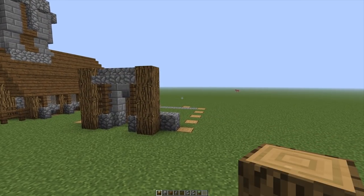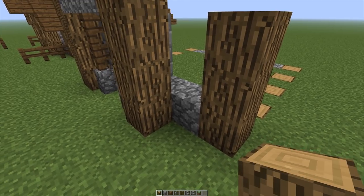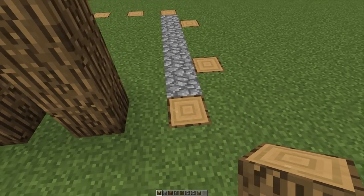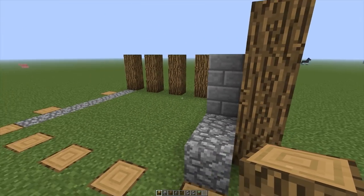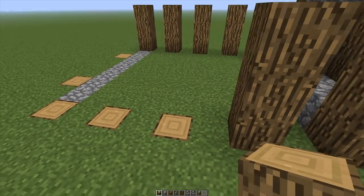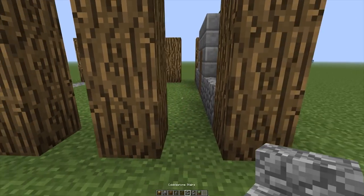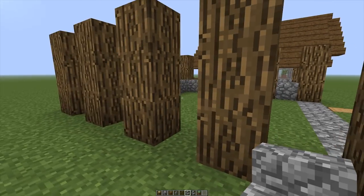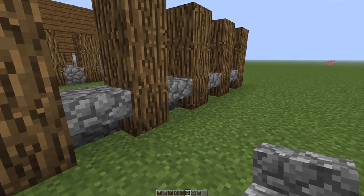Moving on, we're going to be building the right and left hand side of this church. Again, we're going to be using some oakwood log and we're going to place a three block high pillar right beside this cobblestone block. Now we're going to be placing five pillars in total: one, two, three, four and five. Notice that I did leave a one block gap right in between each of the oakwood log pillars. Again, we're going to do the exact same thing over on the right hand side of the church, placing a three block high beam right beside this cobblestone block and again placing an extra four beams right across this side of the building. Now once you have this done, we're going to be using some cobblestone stairs to actually fill up the gaps between each of the oakwood log pillars. I tend to use cobblestone stairs or other stair blocks quite often simply because why use a full block when you can add that extra bit of edge and detail to the building using some stair blocks.